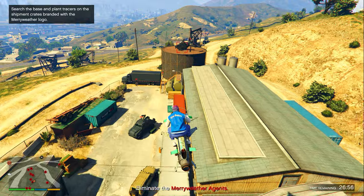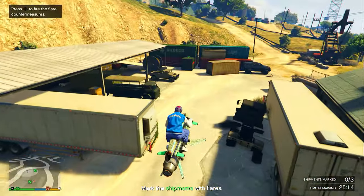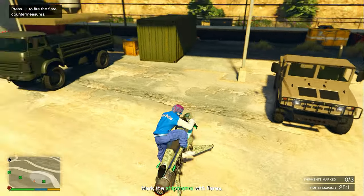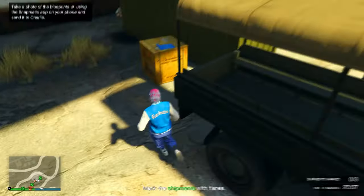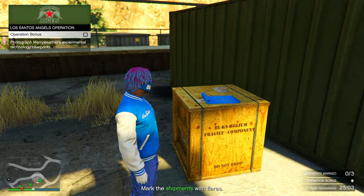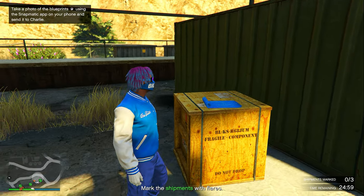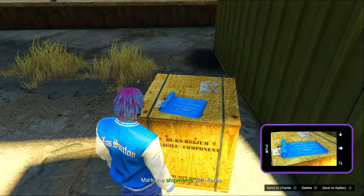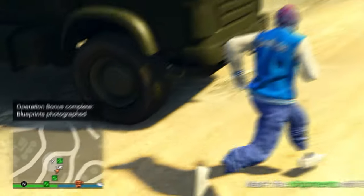Go to that area and locate the shipments inside it. Take out every single enemy in the area. Then go over to the white circle with the question mark and look for a blueprint somewhere inside that circle. The operation bonus for this mission is to take a picture of that blueprint, so open your phone, go to Snapmatic, take a picture of it, and send it to Charlie.